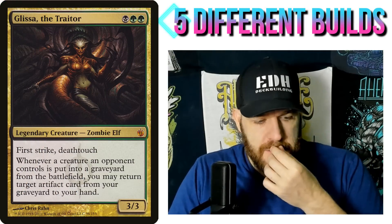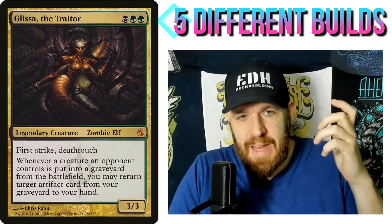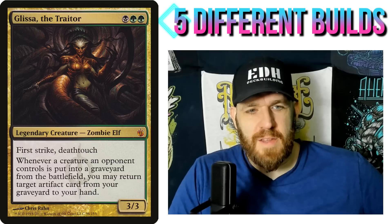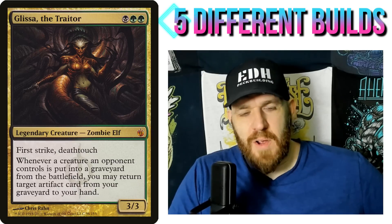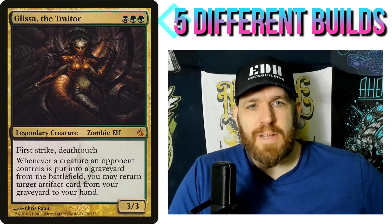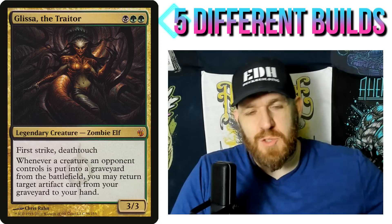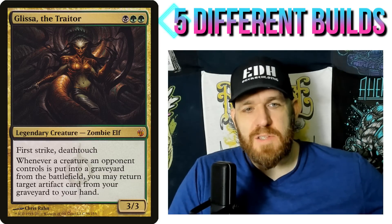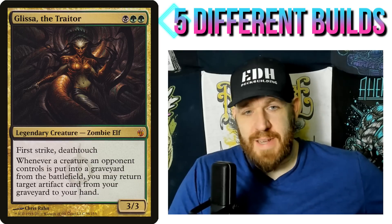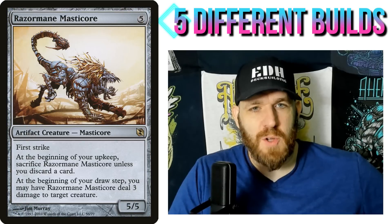Next up: Glissa the Traitor. Sometimes I'm taking a commander in a different direction; sometimes I have an interesting deck idea and this is the commander that fits. Glissa is a black-green zombie elf, three-three, first strike, deathtouch. Whenever a creature an opponent controls dies, you may return an artifact card from your graveyard to your hand. It's a neat commander doing the artifact theme in Golgari colors. I chose it because it fits both tribes I'm going after — both are artifact creature tribes.